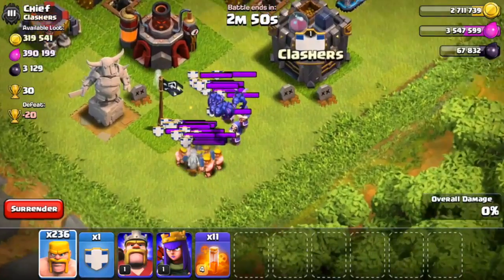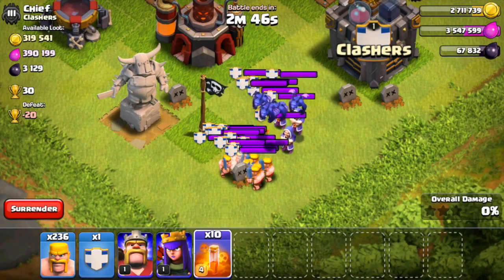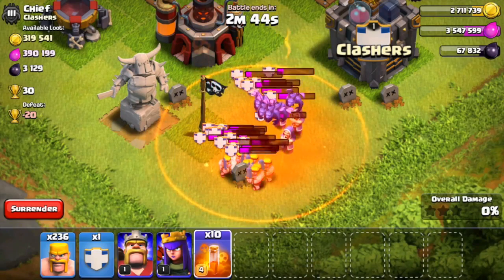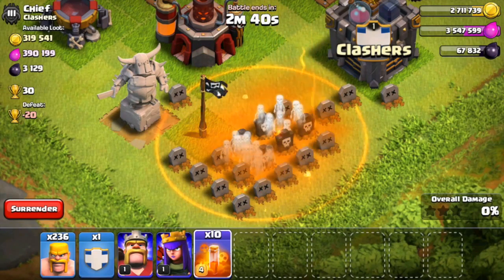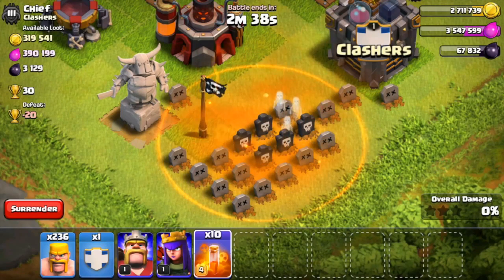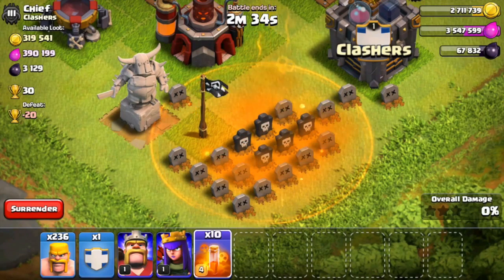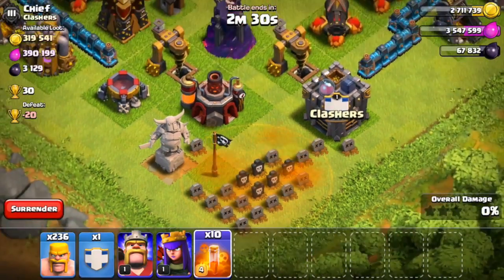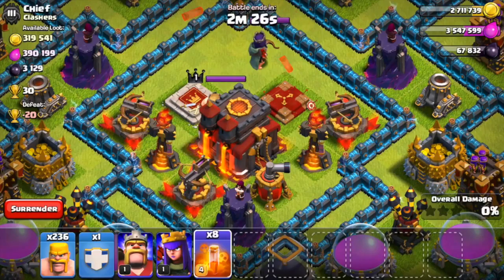Let's go ahead and see how it affects regular troops, not just the queen. We've got barbarians, minions, air troops, and wizards. The poison spell not only affects those on the ground but also those in the sky, and it does a lot of damage to them - look at that! So much better than wasting a lightning spell. So good, so excited to see what this does - it is definitely going to be a game-changer when it comes to the Clash update.